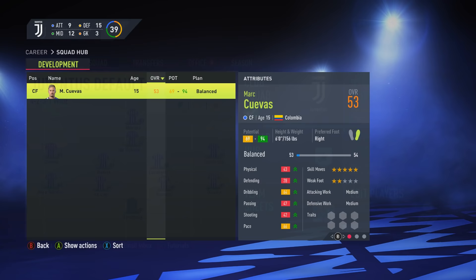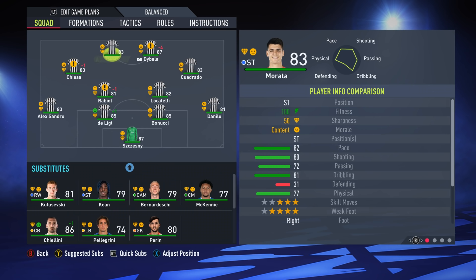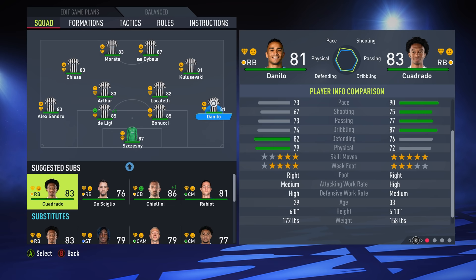This is the team - 4-2-3-1 as defaulted. I think we can change up the formation. For this series, Juventus have been playing like a 4-2-2-2 in real life, so we'll try and replicate their playing style as best we can. But to be honest, they're not playing the best football, so maybe we need to go on our own path. We also have to sort of live life without Cristiano Ronaldo, so I'm really going to have to rely on Morata and Dybala to step up.